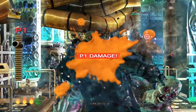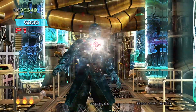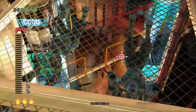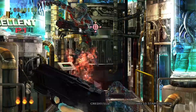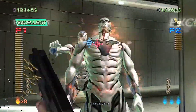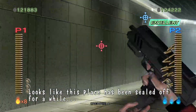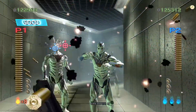Many enemies from the previous games make a return in 4 along with some new ones. Some rush you, others jump around, some throw things at you, others can fly, and some can even grab you and knock you down. You'll engage small groups here and there, but you're always outnumbered and up against a lot of mobs, so grenades will often come in handy. Good aim and quick reaction times are required to get through chapters unscathed, and playing with a friend can make the experience easier.